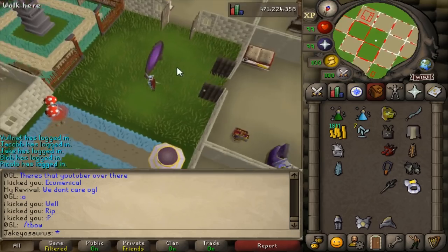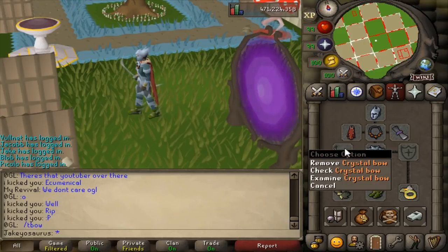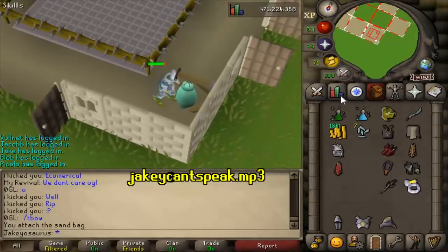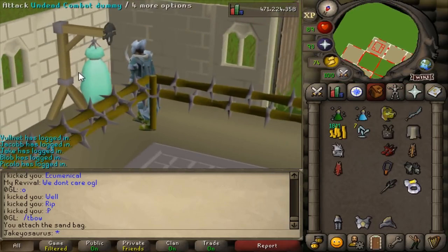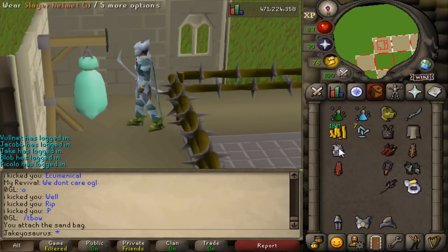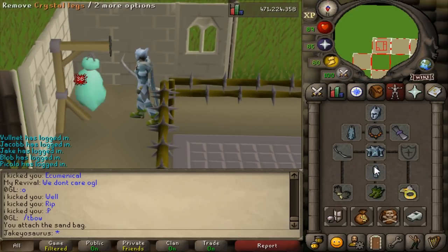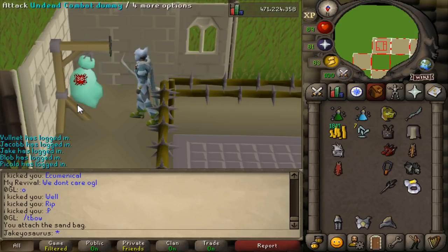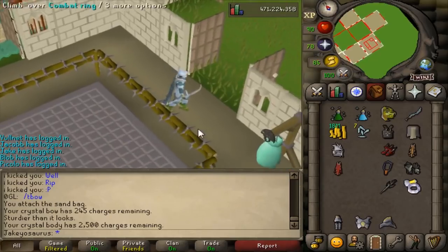Don't worry, we'll go to Zora in a bit with this setup — this is basically the budget twisted bow with this full set, because you get that 15% damage bonus. Alright. Rigor, preserve, divine range potion — that keeps my range stat at 112. Alright. So what's the max hit going to be in full crystal armor? 36. Wait, are you serious? That's terrible. Let me take this off — 32. So the full armor only gives you plus 4 to your max hit. So it can only hit 36. That's so bad. But the accuracy might be amazing. Can it only actually hit 36? It's pretty bad.